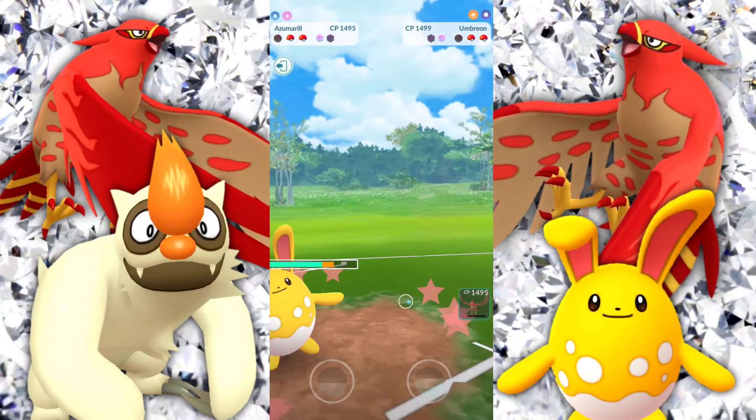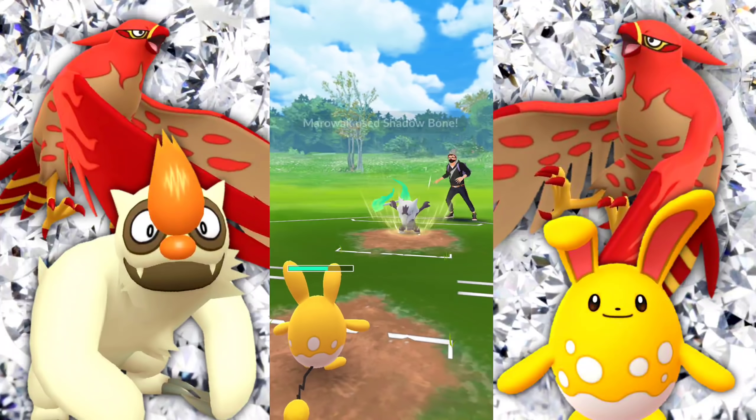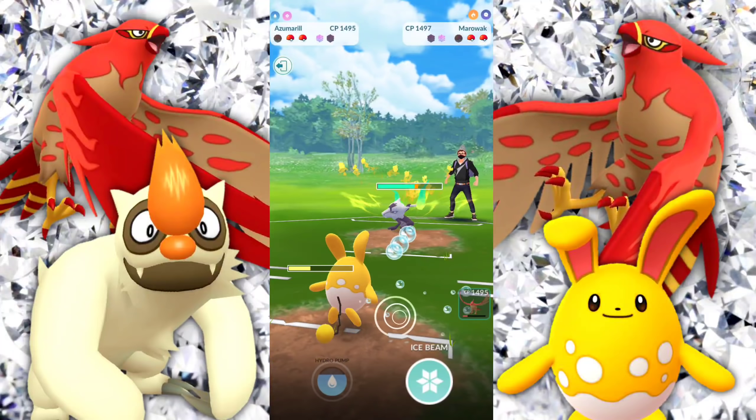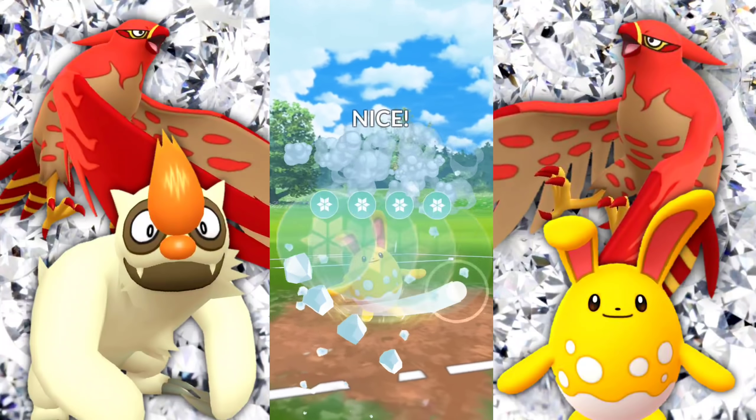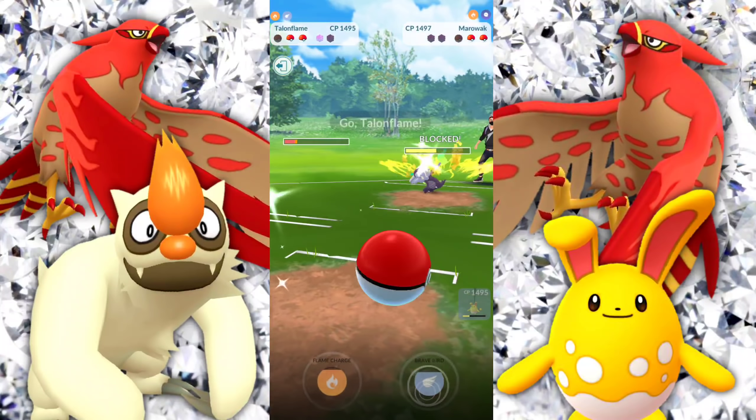We're probably going to get hit by a Last Resort — there it is. Still not doing that much damage and we don't really need to worry. Throwing in that Alolan Marowak, we're going to go ahead and let that Shadow Bone go through — no defense drop, nothing to worry about. And we're going to go ahead and throw our Ice Beam here. We know that they want to keep this thing alive, and there it is.